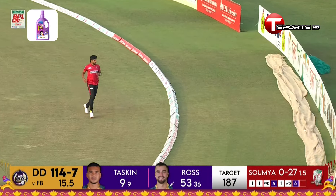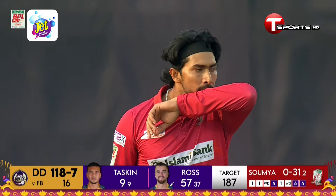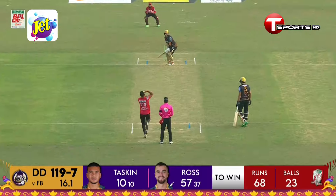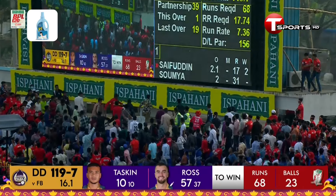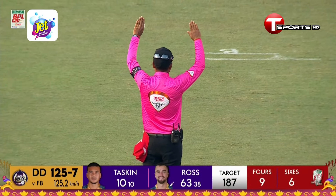Oh yes, it was short and punished by Alex Ross. He is in a different rhythm altogether — a six and a four to end the over. Full toss and put away — wings deployed in style by Alex Ross, into the stands for six.